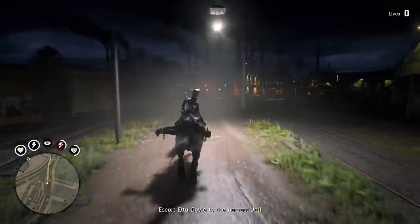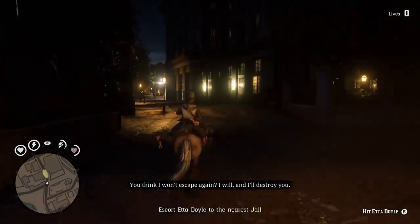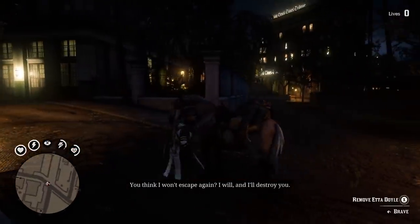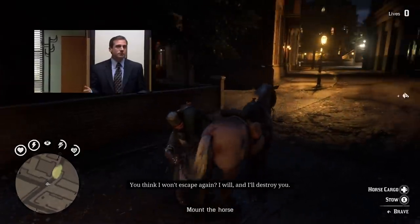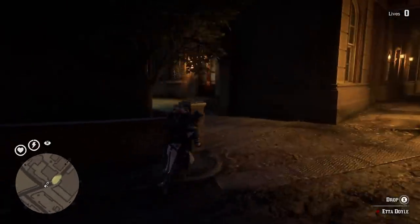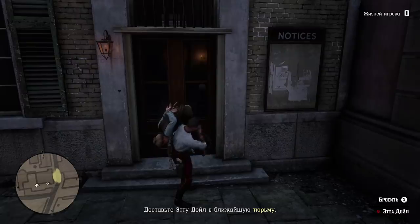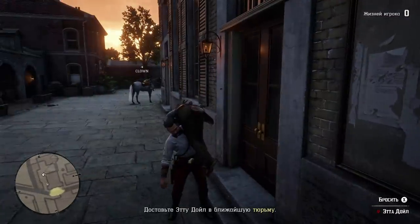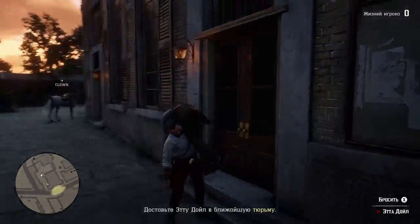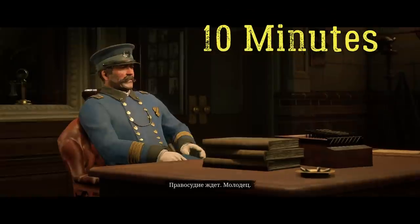The police department is extremely close - there will usually be no problems at all and you'll get there before five minutes on your timer. But you don't want to finish so fast, mostly because of the weird payout structure in Red Dead Online that heavily depends on time spent in the mission. Don't enter the yellow area yet - pick up Etta Doyle and stay close to the police office door.